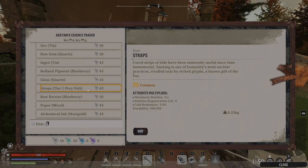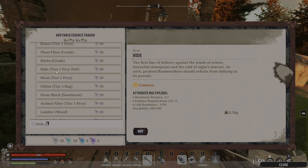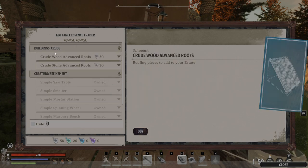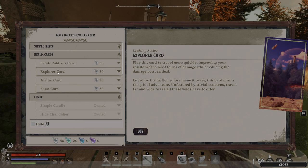If you're trying to make armor at the beginning of the game, straps right there, hide, and also the refinement stations, and some other really cool things here, cards you can get.